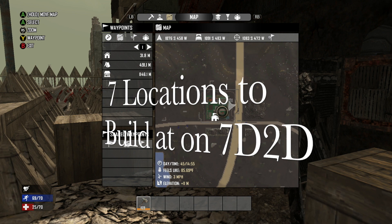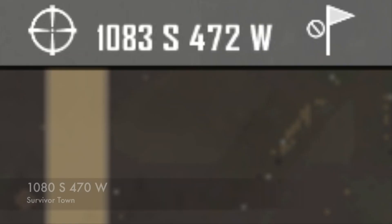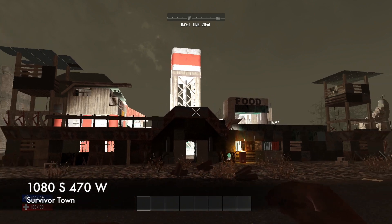What's up dudes, it's Dolan here and today I want to bring you five badass locations you can build on on the Navezgane game map for seven days. These locations are pre-built, they're already made, you can just find them on the map at these locations.